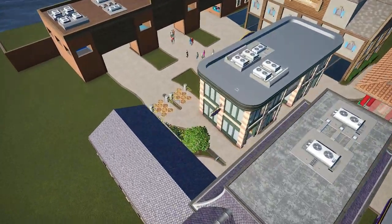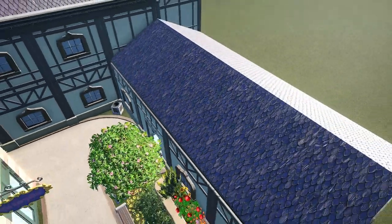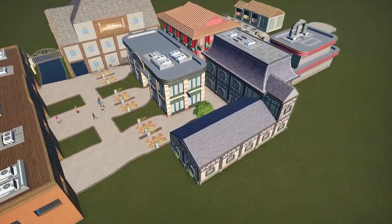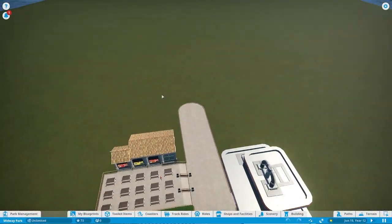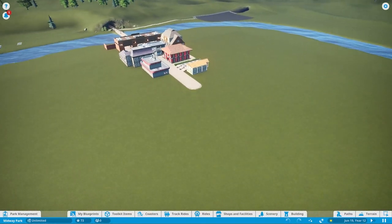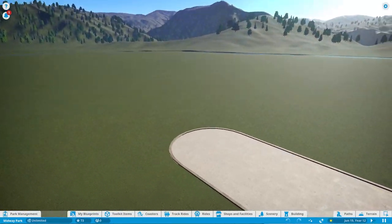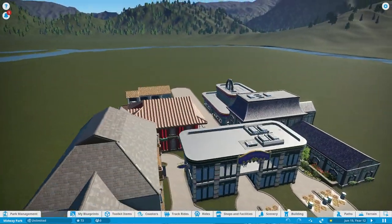Today we're going to be finishing that international street, putting on the finishing touches and just making it look nicer. We might also get started with the plaza right after the street that is going to be home to our first roller coaster. I'm not sure if we're going to get to building that roller coaster today — there might not be enough time — but we're definitely going to get set up so that we can begin right away in the episodes to come.